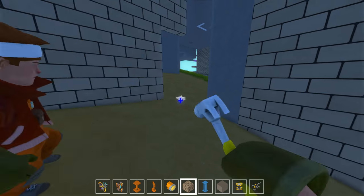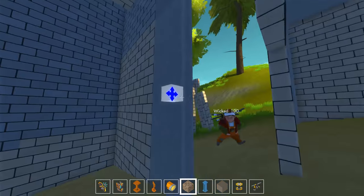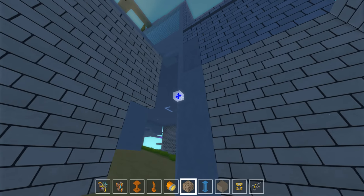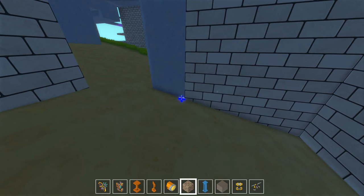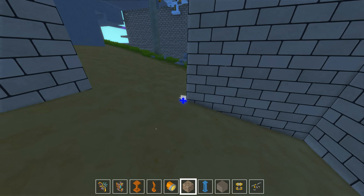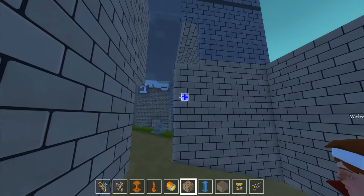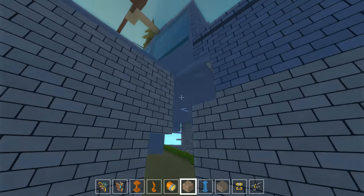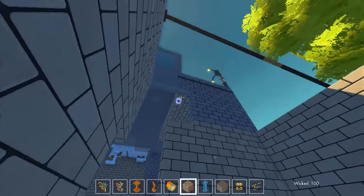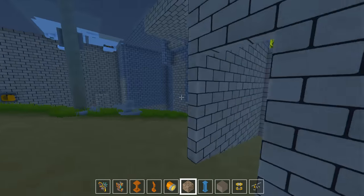We have this hole here which we can't fix. We just make this into bricks, not concrete. Why is this concrete even? There's no good reason for that. It has to be this way because the same level is concrete. Okay, yeah, I was doing that. It looks cool.